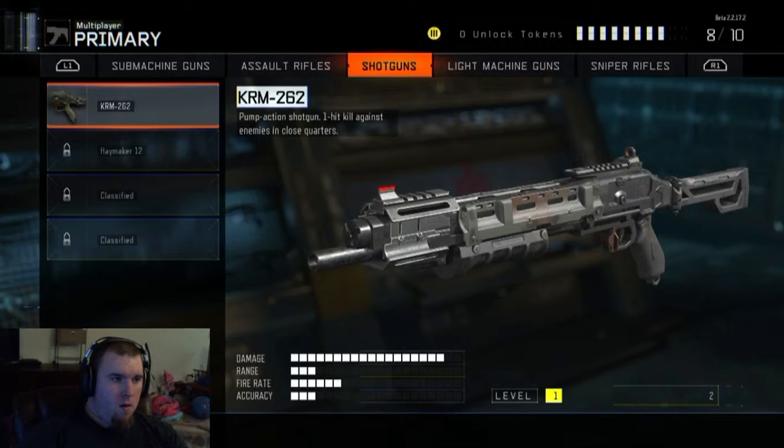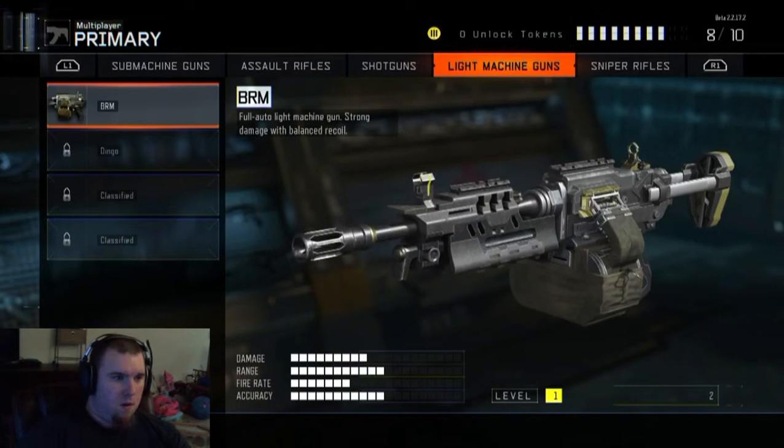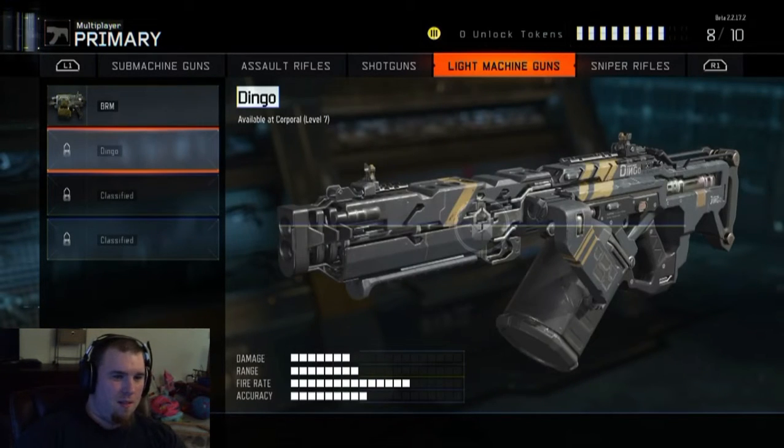You get the pump action shotgun first. I got an XM-53 for my secondary. It's funny that the light machine gun — the first one you get — could be called the 'broom,' like sweep everybody up. The BRM — the broom! Nice. The second one's called the Dingo. Oh, look at that canister on the bottom of it.